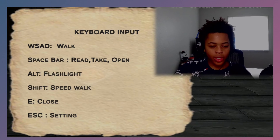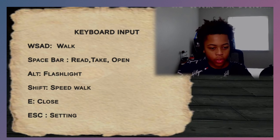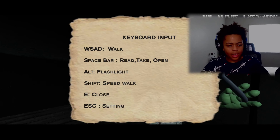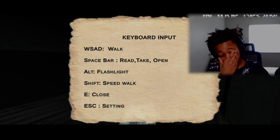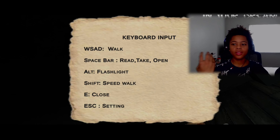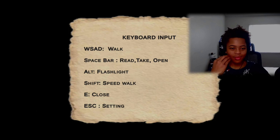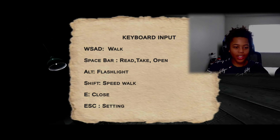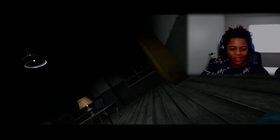Keyboard input: WASD to walk, space to board, R to read, E to take, F to open, Alt for flashlight, Shift for speed walk, Equal and Escape for settings. Can you get this off my screen? Bro, get this off my screen, okay.